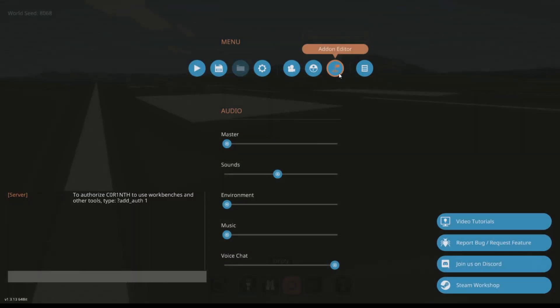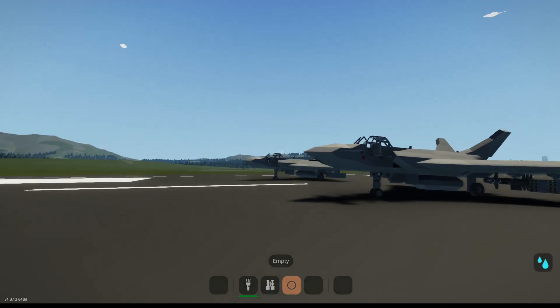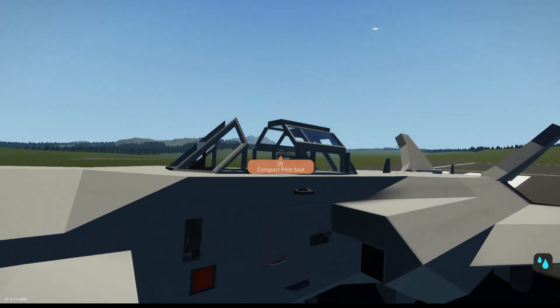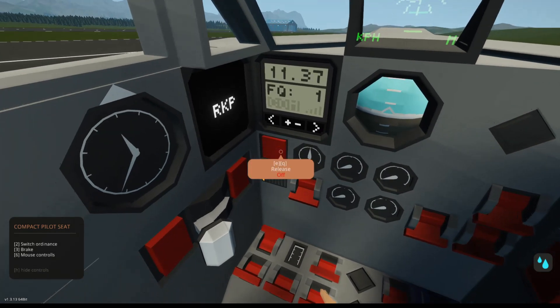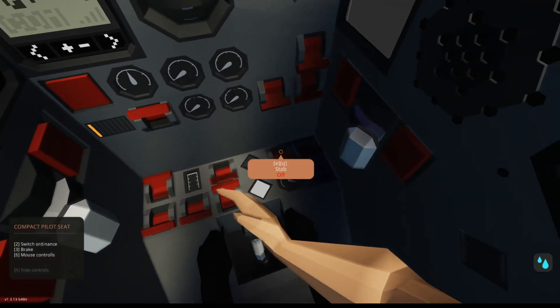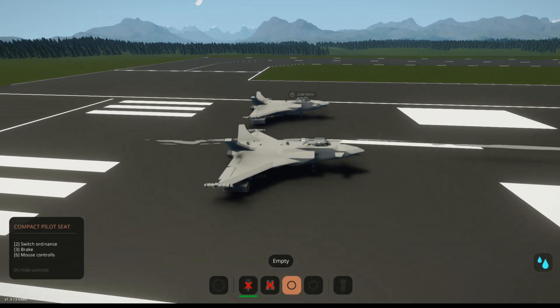I'm probably just not gonna fly it. Flying it is a little bit hard. I'll probably just test out the rockets on the ground. Then we'll go on to the next creation. It looks pretty good. Cockpit is really good — I like the cockpit a lot. It's really difficult to control, that's the only thing that needs a little work, but this is really cool.